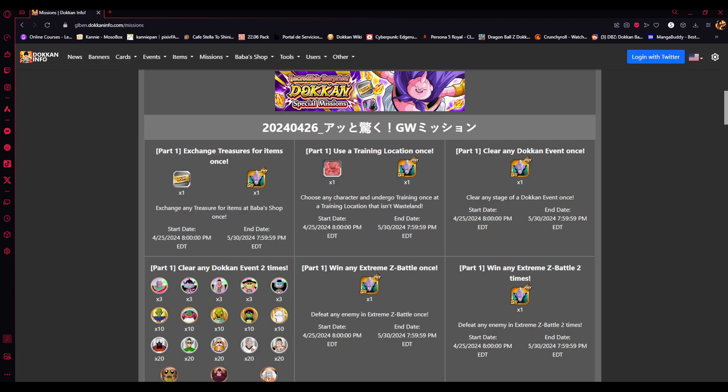We got the 30 tickets that we need in order to do the 30-ticket summon. They've been spread out throughout Part 1 and Part 2, so you guys were able to collect some of them in Part 1, and now the rest of them are available today.